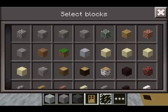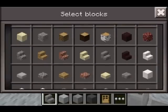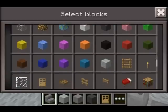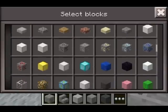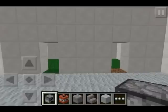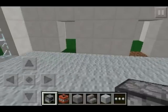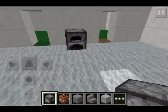What we're going to need for the fireplace is a furnace, stone bricks, and stone steps. Let's grab those — got our stone steps, stone bricks, and we need to grab our furnace. Not TNT, that's not what we need — we don't want to blow our whole house sky high. We're going to put the furnace in the middle.